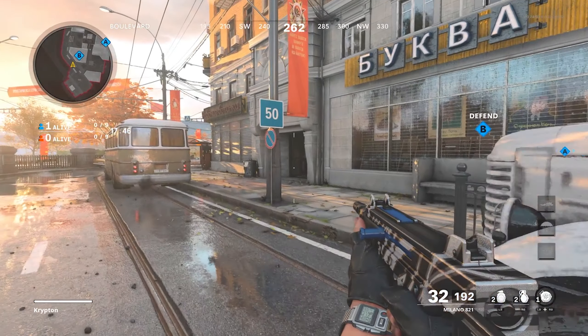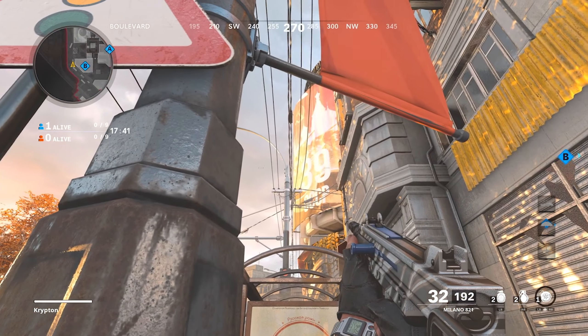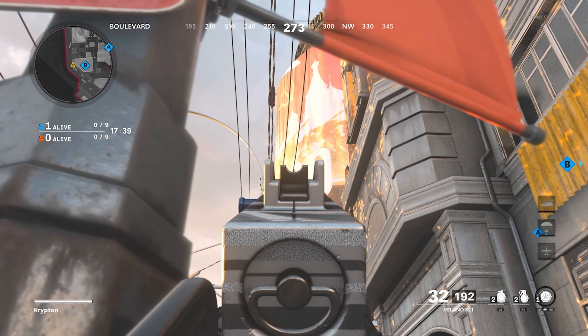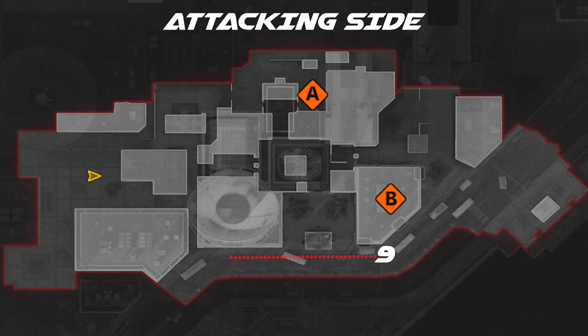For the third spot on the defending side, you're going to want to come right beside B on the outskirts. Run up this pole right here, aim up — sort of just above the number on the big billboard. Hold your nade and jump. It's going to kill anybody that is standing on the head glitch at the back side, sort of trying to snipe you as you run through the outskirts.